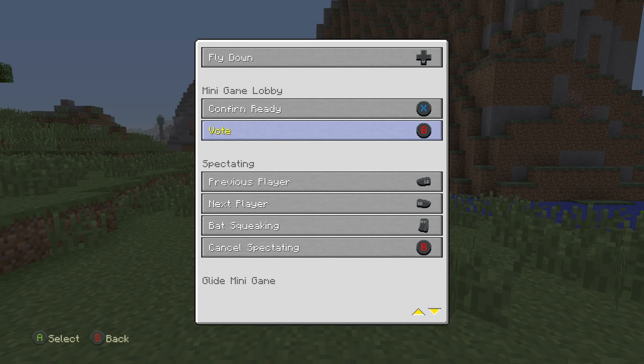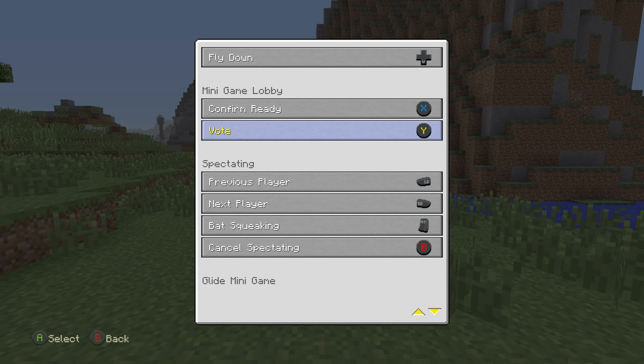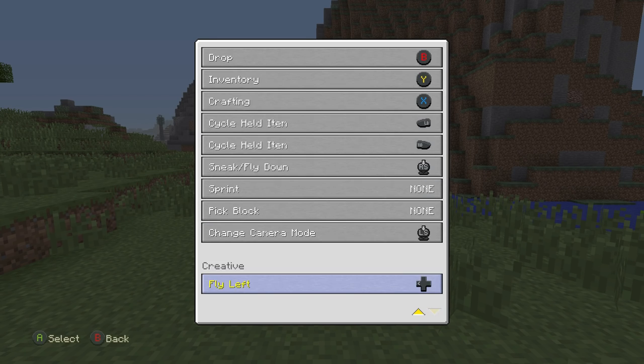For example, maybe you were sick and tired of having to go into the inventory, hold the item, and then drop it on the floor. All you got to do to change this is — for example, if I press A it will then give me the option to change this. It says 'press any button or press back to cancel.' Maybe I wanted to change my voting system to Y. Basically this is just for the minigame lobby itself — this does not take effect to the standard way you will play Minecraft, creative or survival.